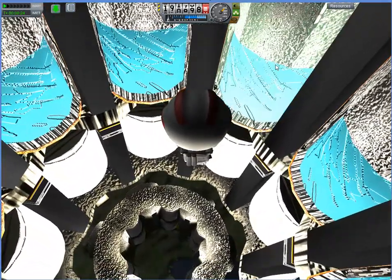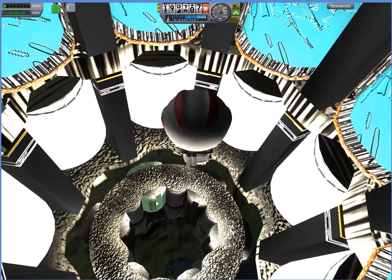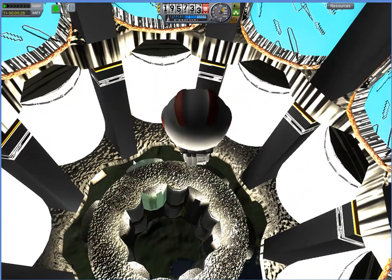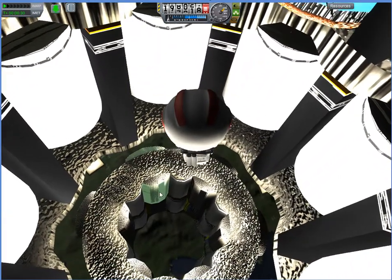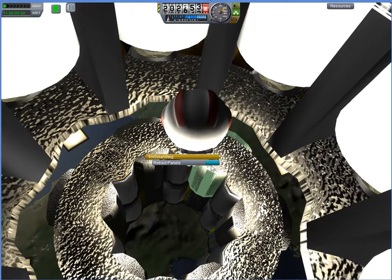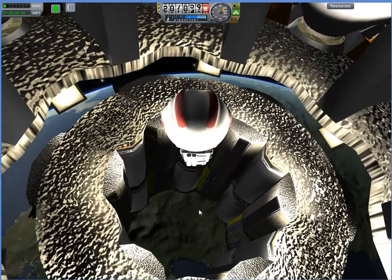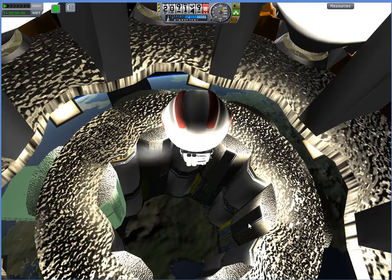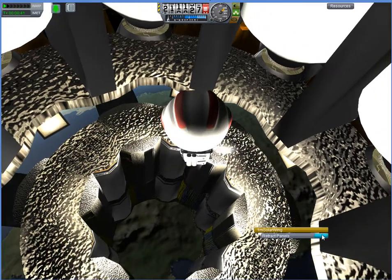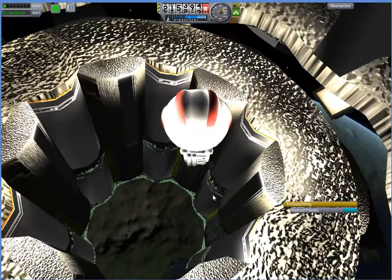Here are some engines, here's some fuel tanks, and then here is a rather rough break where we actually move down into the smaller units because I don't have large versions of these. So I figured I would show you these are some of the solar panels that I've built, and they actually work just fine. You can see them extending. They're not particularly nice looking, but they work.